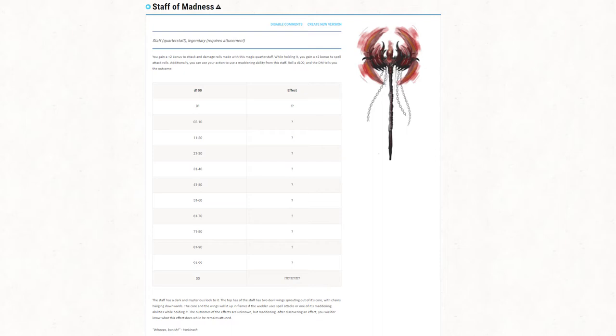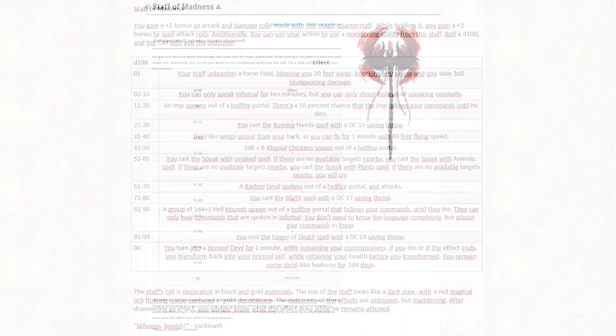After discovering an effect, the wielder knows what it does while they remain attuned. So in D&D Beyond, where we share our magic items, every outcome has a question mark because the player doesn't know what the effects are until they discover them. And here you can see all the effects.